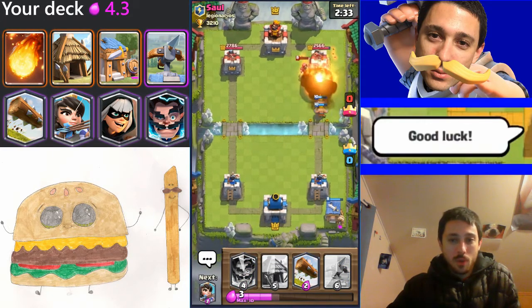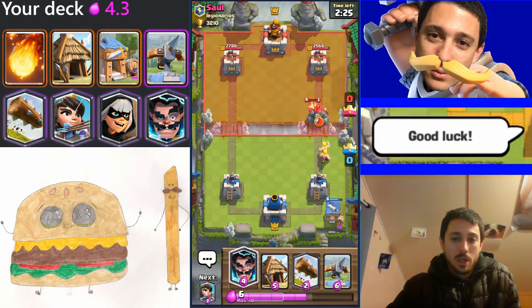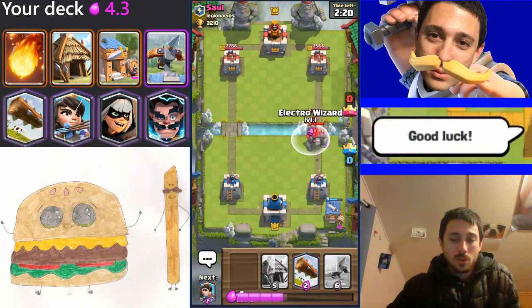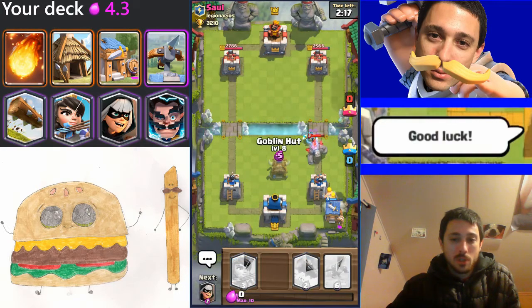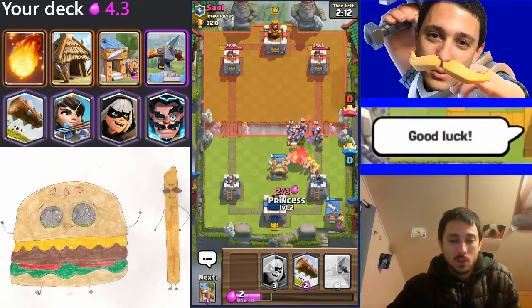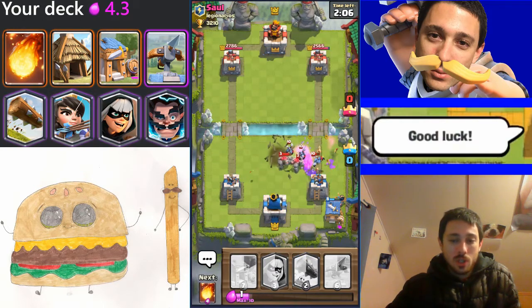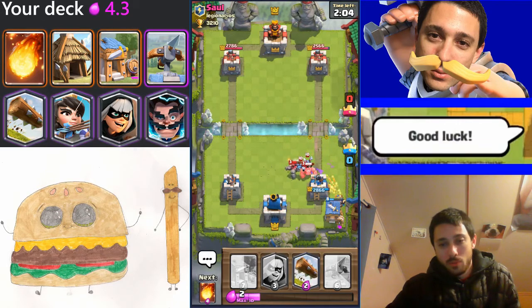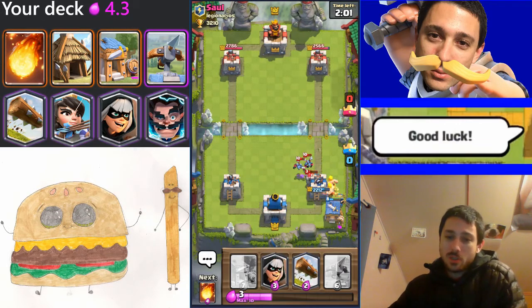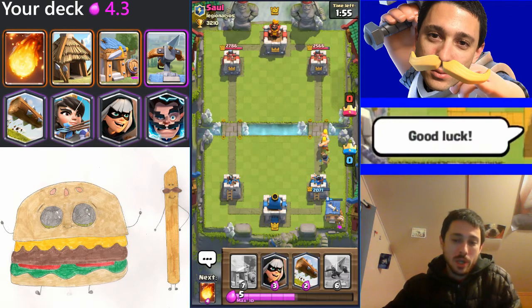I'll go ahead and fireball that, get some chip damage off from the tower, do some damage to that wizard so it's easier to counter. I'm going to e-wiz when the wizard gets a little bit closer and that'll finish it off. Then I'm going to goblin hut here — that'll distract the golem. I got a princess so that should be able to answer the minion horde pretty well. I'll put her on the right so she locks onto the minions rather than the golem. Look at how well that shut that down — well, he got some good damage off but it could have been much worse.